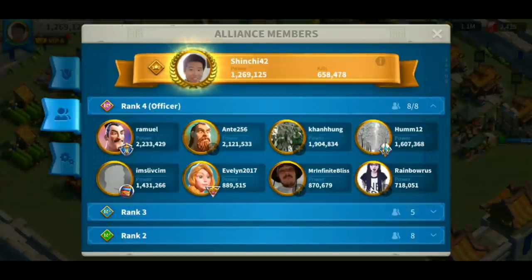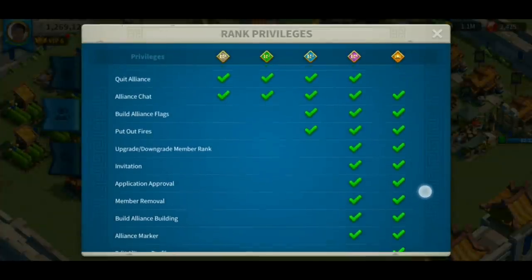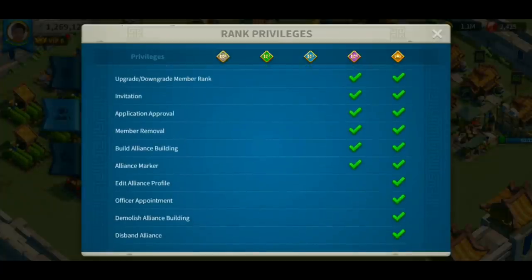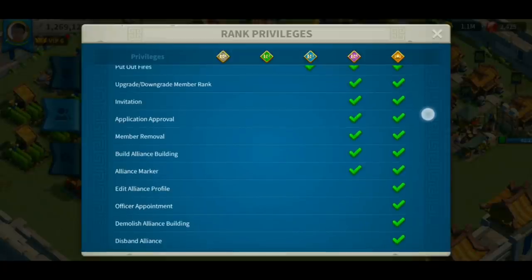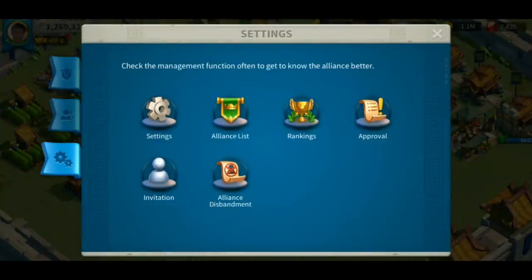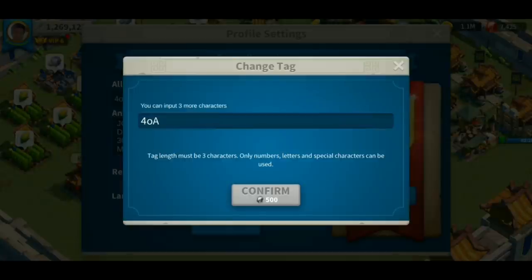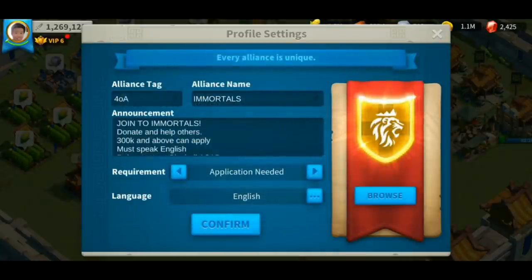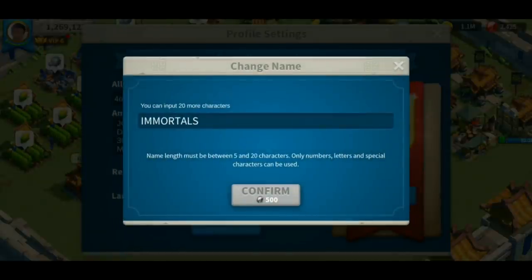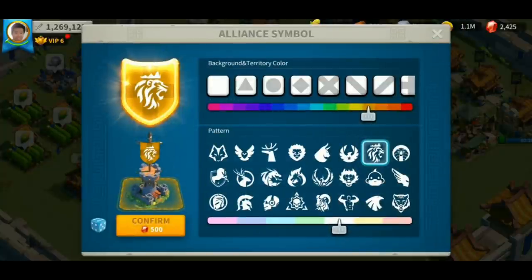On the second tab, you can see all the alliance members. If you click the eye icon at the top, you'll see all the privileges of each rank. There's not much difference between rank one and rank two, but there's quite a big difference between rank three and rank four. As rank four, you can kick members, promote members, and build alliance buildings. Navigate to the third tab and click settings to be prompted to the settings page. Here you can edit your alliance — changing your name or alliance tag will cost gems. You can also change your description, announcements, requirements, and alliance symbol, though changing the symbol will also cost gems.